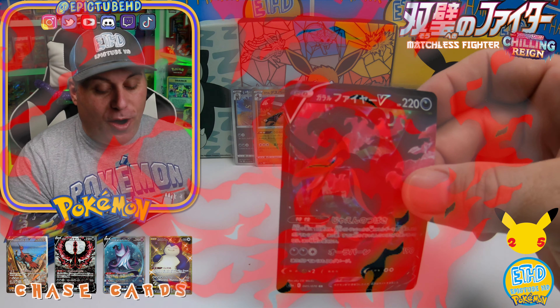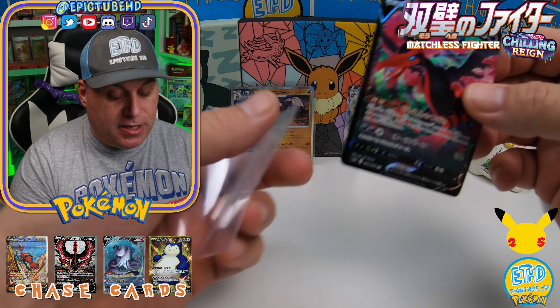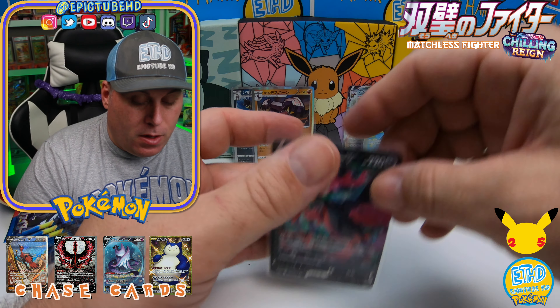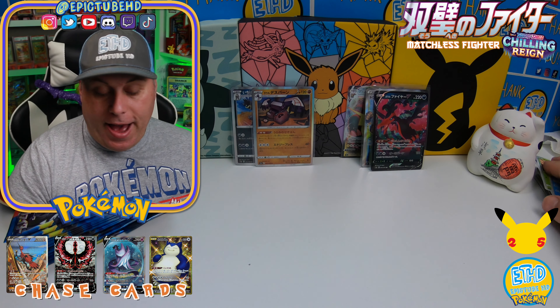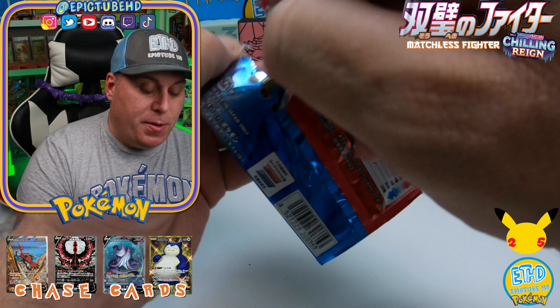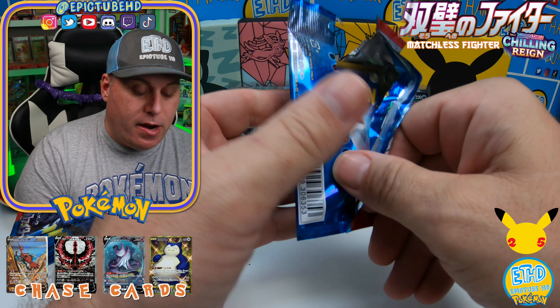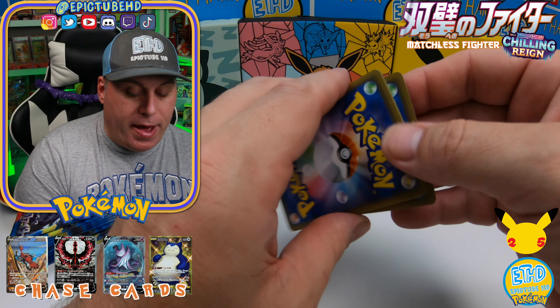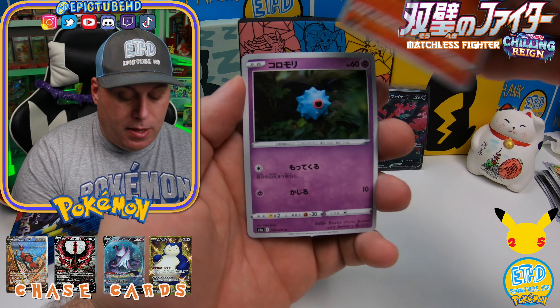And there we go — we got our other holo Moltres! All we need is Articuno and we'll have all three. I've been watching a lot of people's videos and I feel terrible for people — they really made the pull rates terrible for this particular set. So hopefully my luck will be better. We will see.